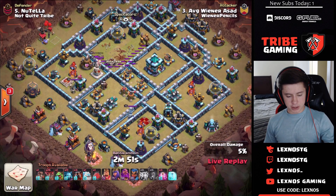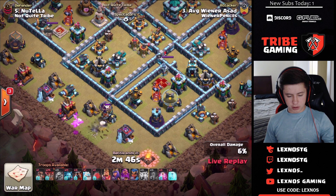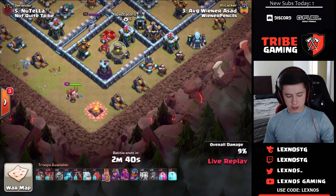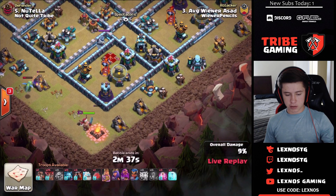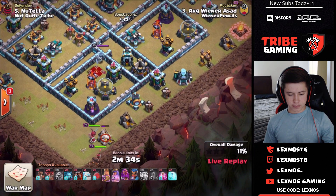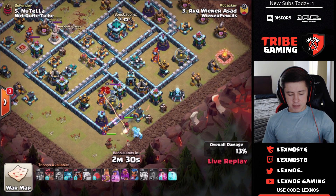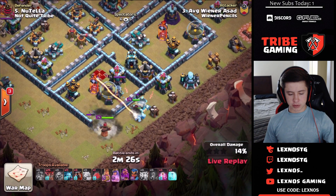Starting off with a couple loons and a baby dragon on the bottom side to get that mortar down. Drops the king to walk down — he has a super wall breaker and looks like he wants to wall break and get the inferno tower, but won't be able to reach any scattershots doing that. He didn't get any sweepers with the zap either. He's not going to be able to get the town hall with the suey either.